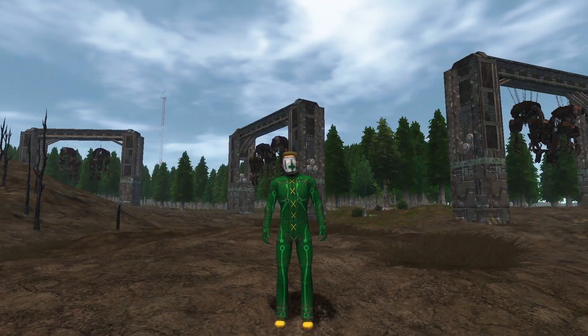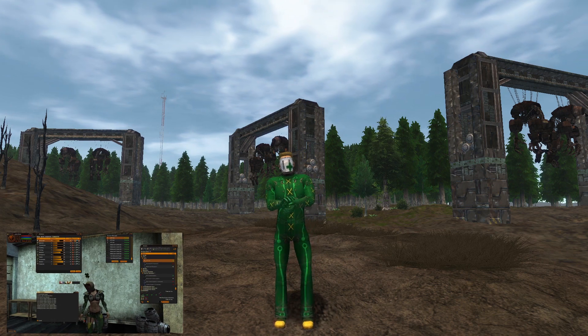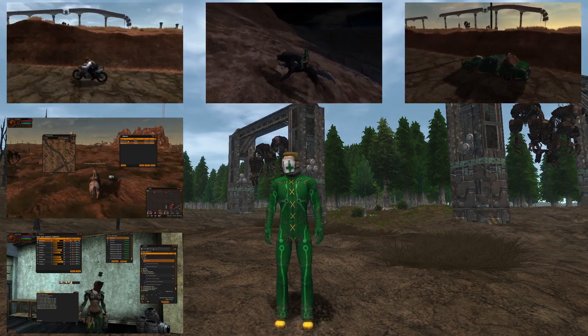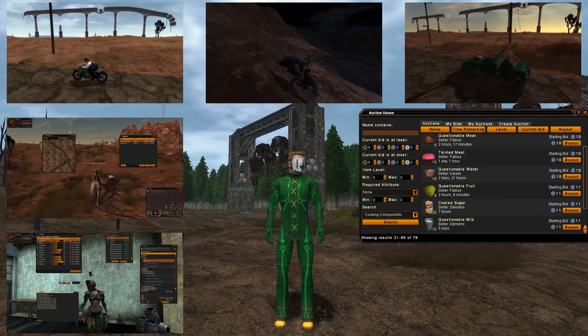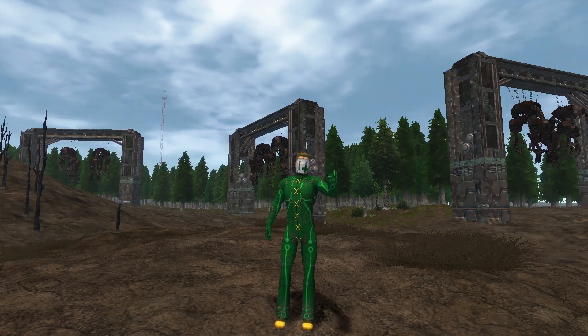This concludes Part 1 of my Fallen Earth Beginner's Guide. Join me in Part 2 to learn about maximizing experience gain, mission efficiency, mount variety, using the auction house and auction chat, getting the most out of your chips, screen layout, and keybinding. Thanks for watching, and I'll see you out in the wastes.